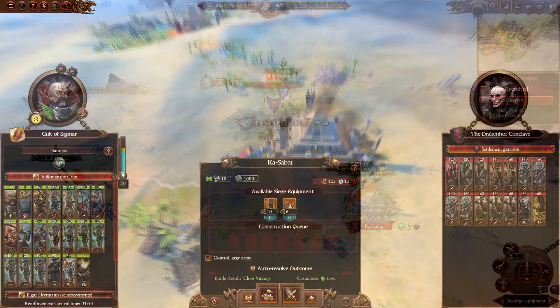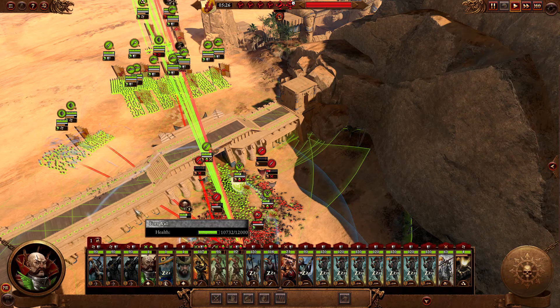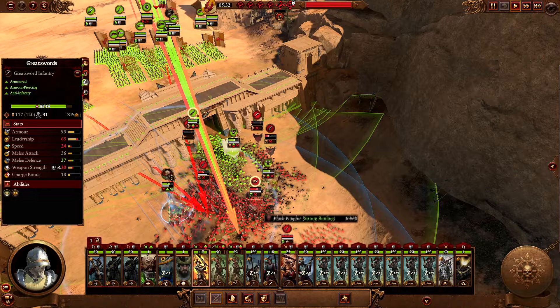Bring in the second army and fight the siege. The battle is fairly easy — just set up in a blind spot for the enemy towers, break down the gates, have the enemy blob up around the gates, and bomb them with the mortars and shoot them with your archers.